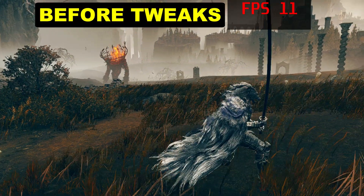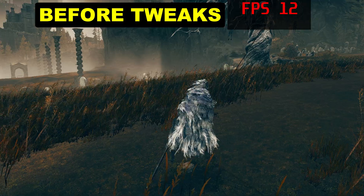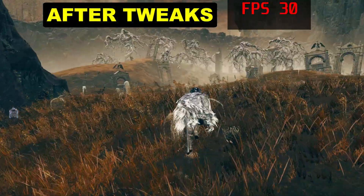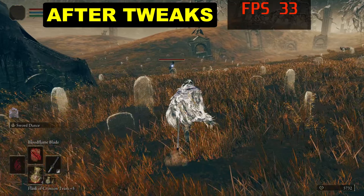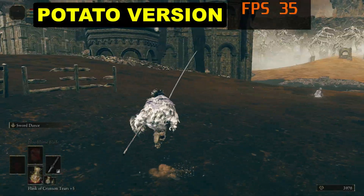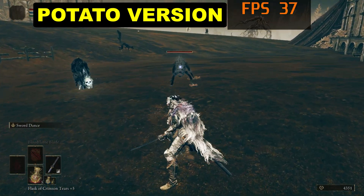If you're playing Elden Ring and keep dying to bosses due to low FPS and FPS drops, even on low settings, you're not alone. I face the same issues, but there's a simple trick to significantly boost your performance. With this tweak, you can nearly double your FPS, making your gameplay much smoother. Let's dive in, and I'll show you exactly how to do it.